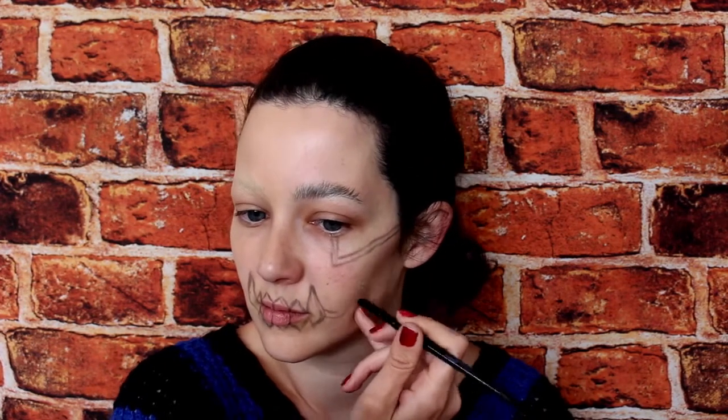Once the teeth are in, you can start mapping out where all of Greed's red line pattern is going to go — but only on half of the face for now, because he's mid transformation, so on part of the face the red lines won't be there.